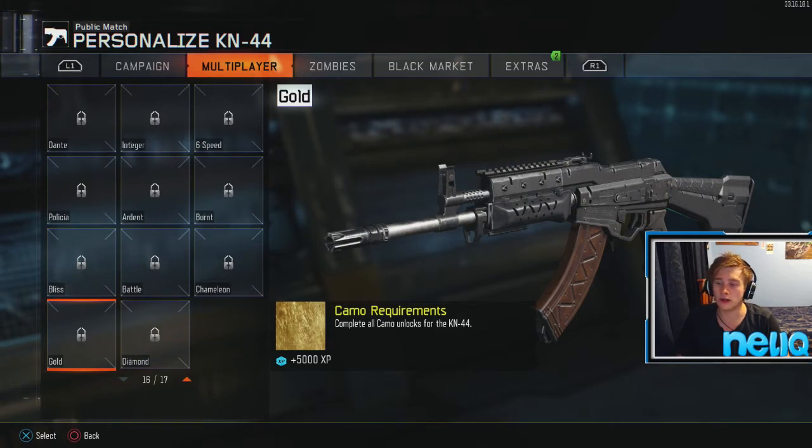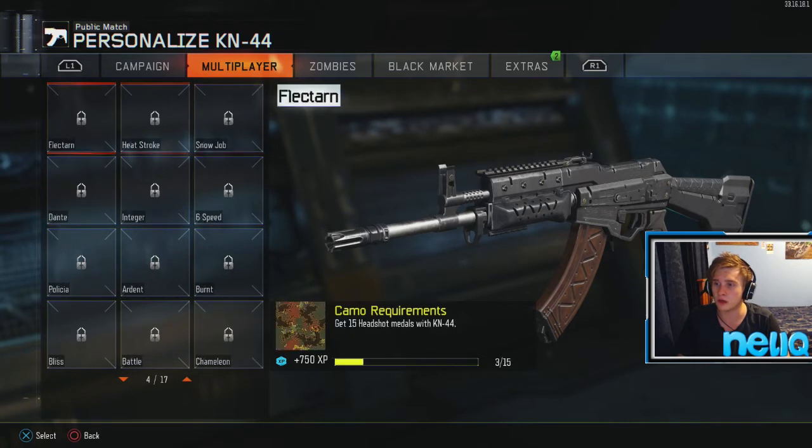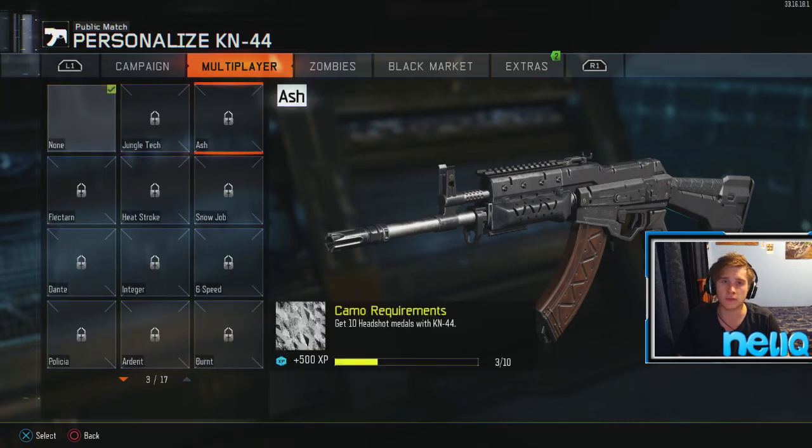Now the way we unlock gold is basically unlocking all of the camos above it — so we got the bliss, battle, chameleon, burn — I'm not going to name them all, but you get the idea. After we unlock all of these, gold will then become available.